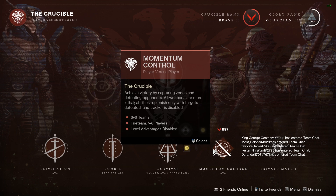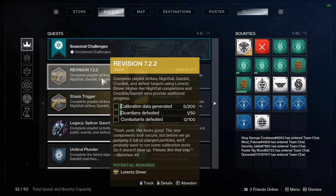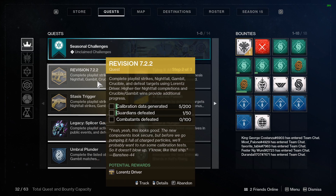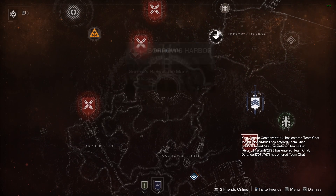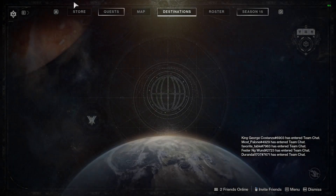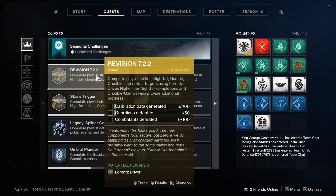This leads into the next portion. If we open up our map and go to quests, we see the next three steps: calibration data, guardians defeated, and combatants defeated. Honestly, don't worry too much about combatants defeated — if you equip the weapon during a couple of strikes, you can get it that way. If you really want to grind it out, the simplest way — since you only need 100 — is to go to the Moon, head to Soros Harbor, and complete the nightmare event there. You look for the glowing orbs and kill the enemies that come out. As for calibration data, you have to complete activities.